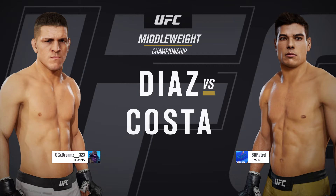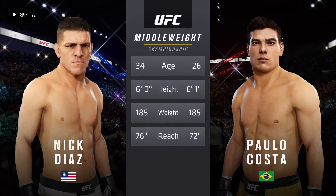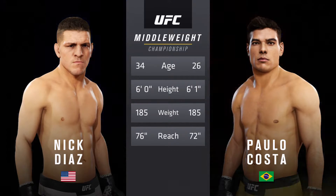Between Nick Diaz and Paolo Costa, and now our tale of the tape for this middleweight championship fight. Diaz is eight years his senior and will have a four-inch reach advantage. All right, now with the official introductions, we go inside the octagon.